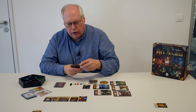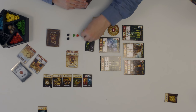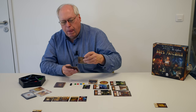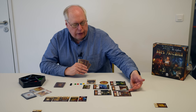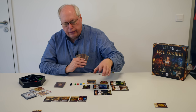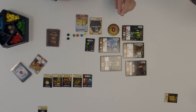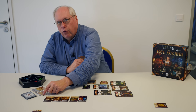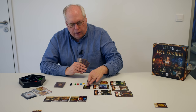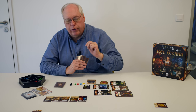During the action phase, we go round and round, each doing one action at a time, until everyone has passed. The possible actions are: play an artifact — say I decided to play this dragon egg, the cost is one gold, I pay the gold and place it on the table. Another action is to claim a place of power; I don't have the resources right now, but if I did, I'd take it and put it in front of me. Similarly, if I had a bunch of gold, I could buy one of these monuments. All monuments cost four gold, and I can buy either of the two face-up ones or the top one from the deck.